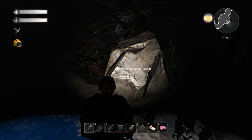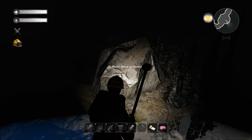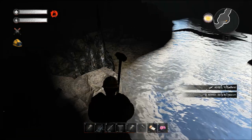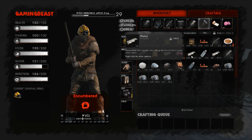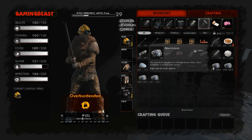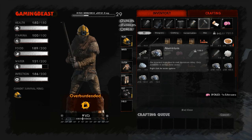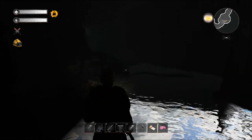Here is the aluminum - the base resource is aluminum and the secondary is metal. We are super heavy from that so we're going to drop that whole stack of metal. Aluminum is one pound per unit in 100 unit stacks, so that's 315 aluminum right there. Let's take it up to the surface.